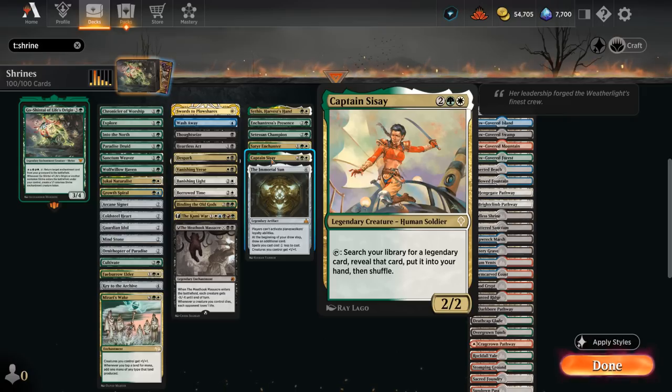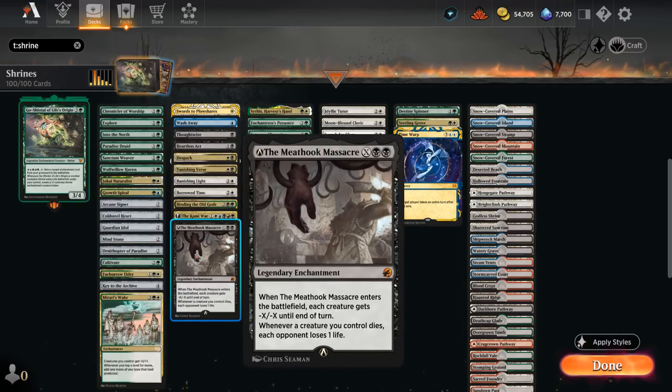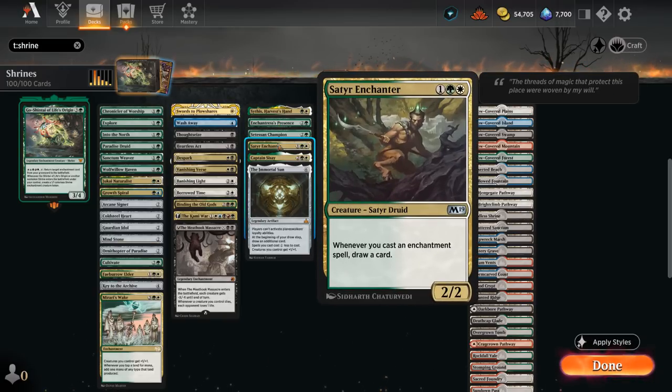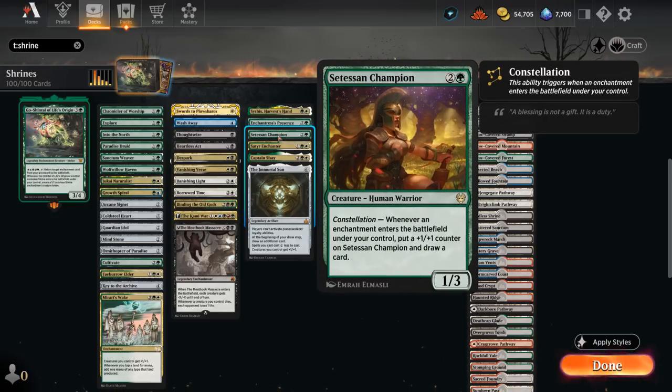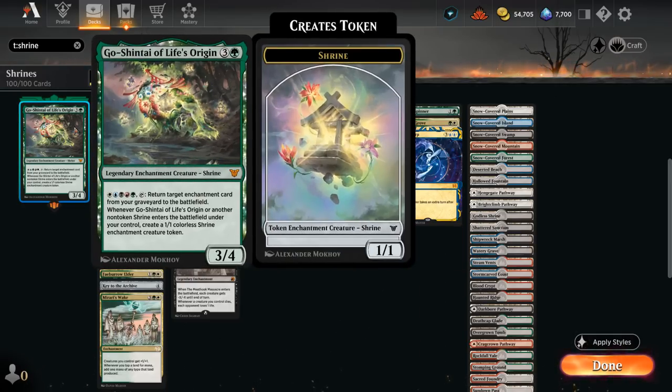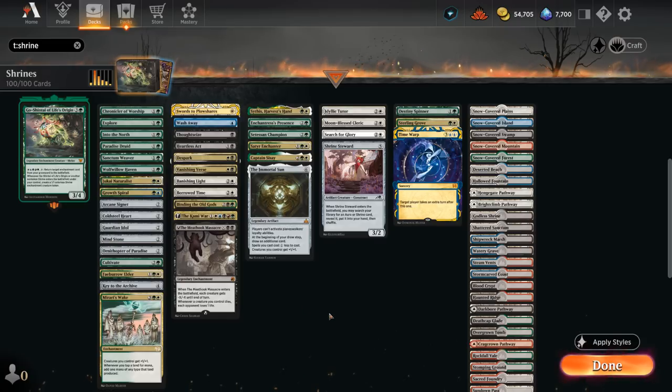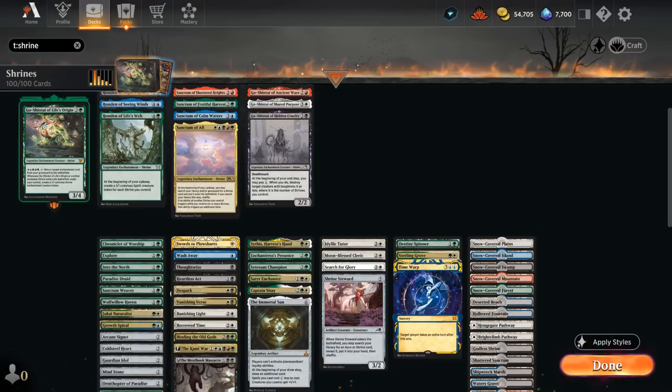Captain Sisay can tap to search our library for any legendary card and put it into our hand — finding all our shrines which are legendary, as well as cards like Meathook Massacre. Other card draw engines include Sythis, Enchantress's Presence, and Satyr Enchanter, drawing whenever we cast an enchantment. Setessan Champion might be even better now that we have Life's Origin as commander, as it draws whenever an enchantment enters the battlefield under our control — counting the 1/1 shrine tokens we get — and picks up +1/+1 counters. Immortal Sun is another great card draw engine that shuts down all planeswalkers, gives our spells a 1-mana discount, and pumps up our creatures.